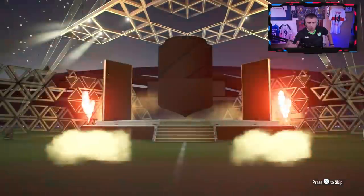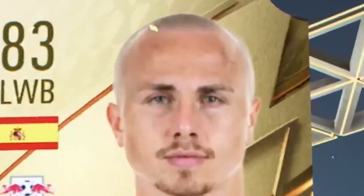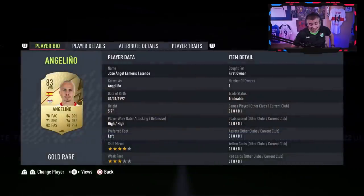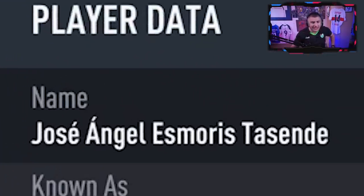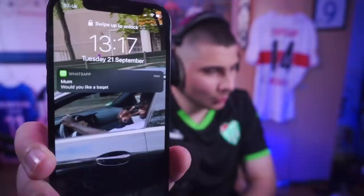Without further ado — I don't know how you tell if it's a walkout. Well, you can tell if it's a walkout if the geezer walks out. That's good though, that's gold at least. Angelino! So we can use one player from this. We got an 83 rated — it might be our best pull of the whole video. Our first player is Jose Angel Esmorez Tazenda. How has he got Angelino out of that? Oh, probably Angel.